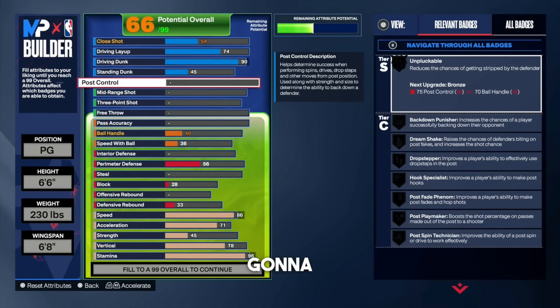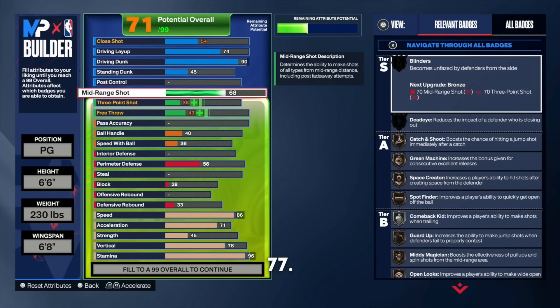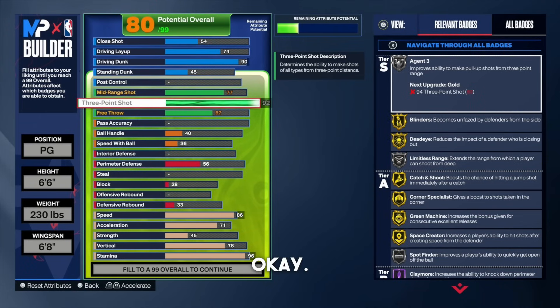For the post control, leave that alone — we're a point guard. For mid-range, put that all the way up to a 77. This build can still hit a lot of mid-range shots, but it's going to be a three-ball-oriented build. For the three-pointer, put that all the way up to a 92. We're going to be spraying these shots from deep. A 92 three-point rating on 2K24 is absolutely nuts. The two badges I really want are gold deadeye and silver limitless range at a 92 three-point rating.